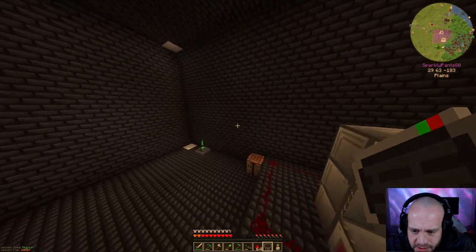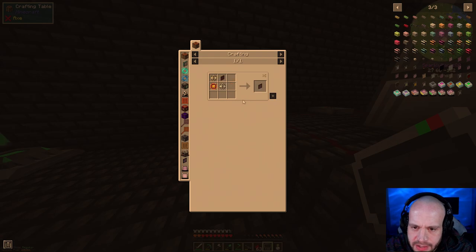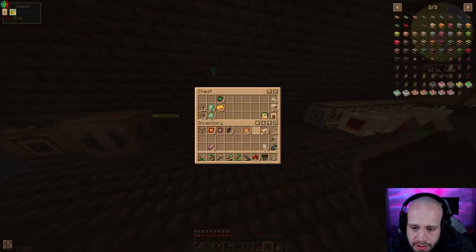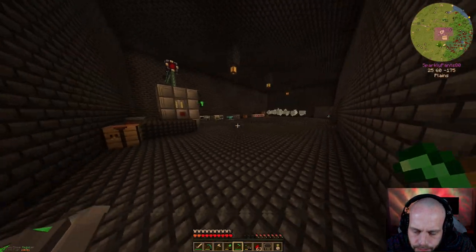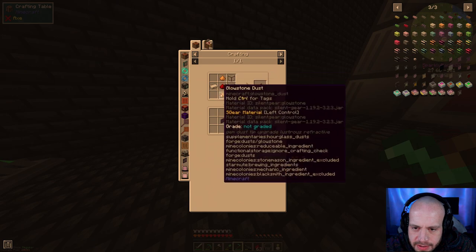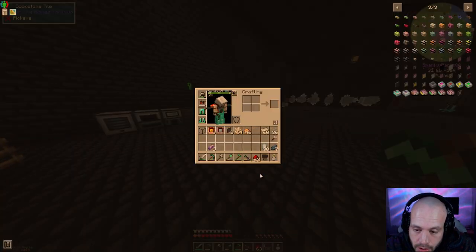I don't know if it's a thing with magic mods too, but probably. We've got the illuminated panels and we want to make that into one of these, so we need annihilation and formation cores. I need a few logic processors - I've got logic processors, that's fine. I need some nether quartz. I want the crafting terminal, which means I need fluix dust.